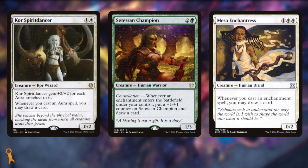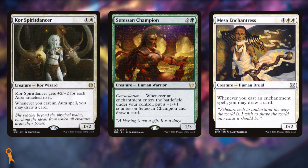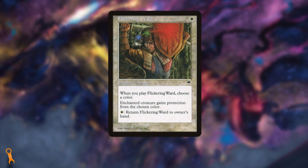First, we have all of the amazing enchantresses in your list: Satyr Enchanter, Siona Champion, Mesa Enchantress, and everything in between. It's these cards that trigger on casting an aura or enchantment that are going to be your best advantage engine — keep your hand full by drawing one, two, three, or more cards on every spell cast. Combined with enchantments you can bounce like Flickering Ward, you have a value engine online.